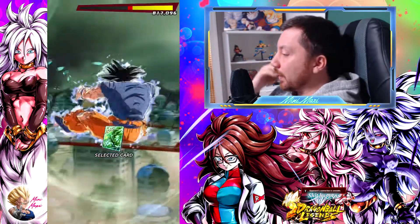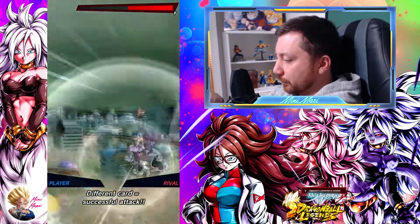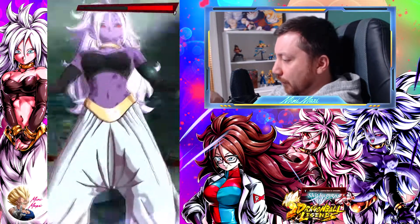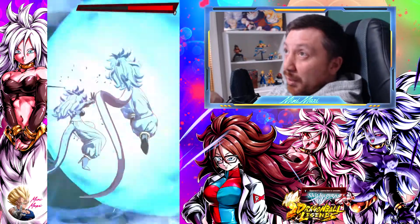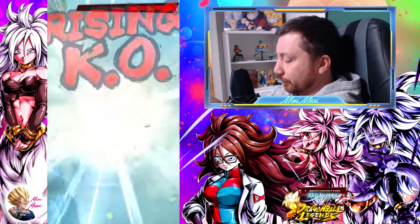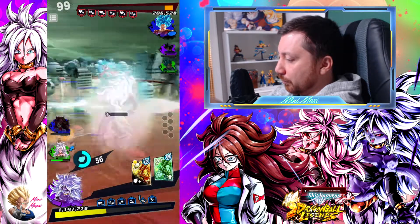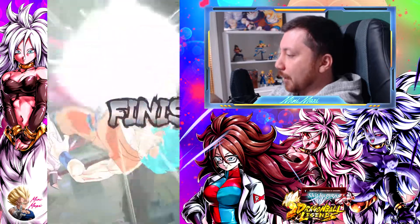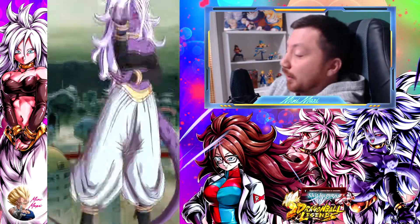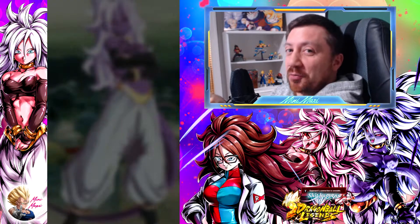There you go. Two on one, and we have a green unit in hand, so we should be okay. That's it — GG. This team is really good, so many good mechanics. Let's go for another one.